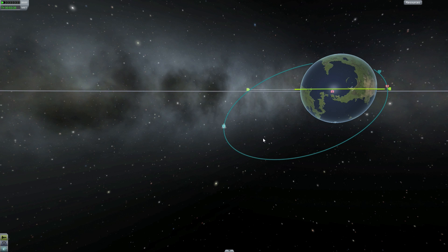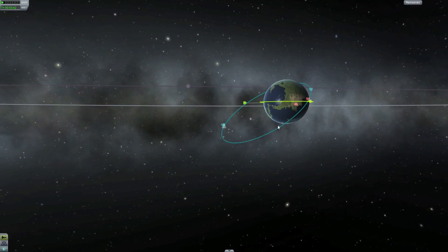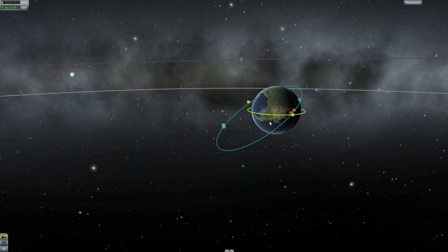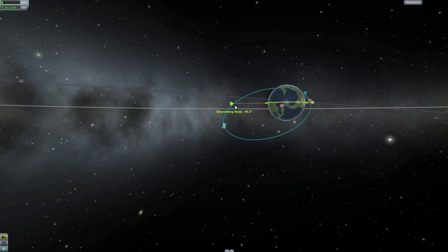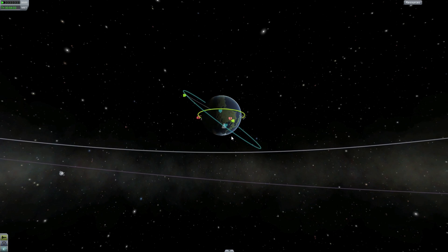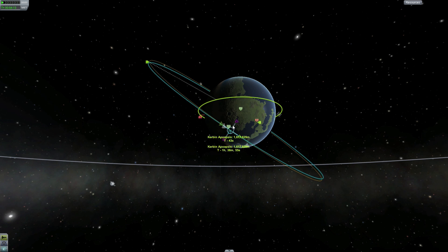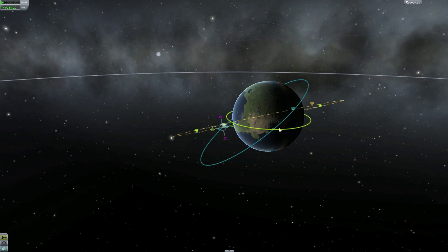The first thing we want to do is align our orbits with the space station's, and we also want to get our ascending and descending nodes right. This is usually best done farthest out and easiest at ascending and descending nodes, but because we are such a far distance out we can save fuel by starting here at apoapsis.